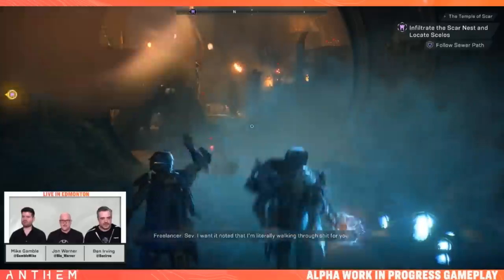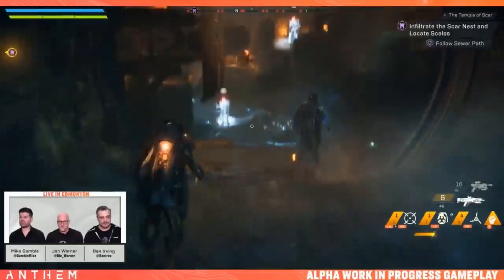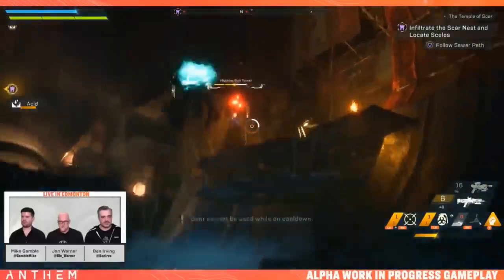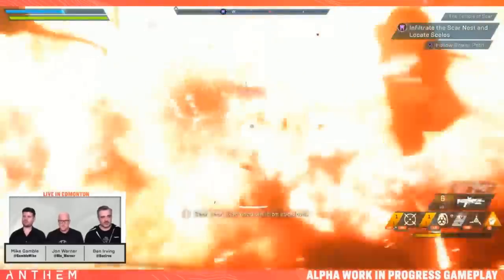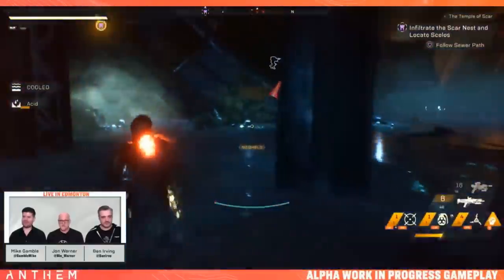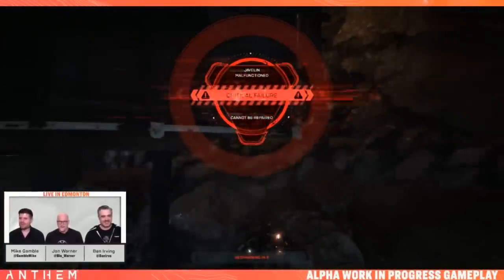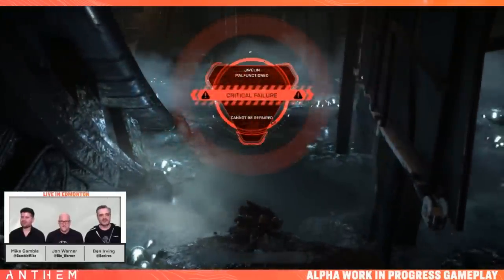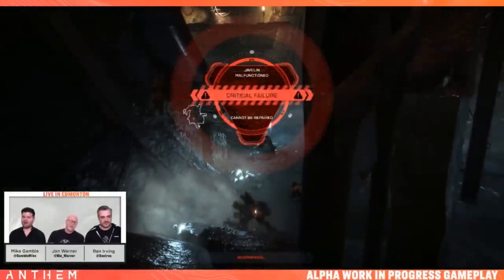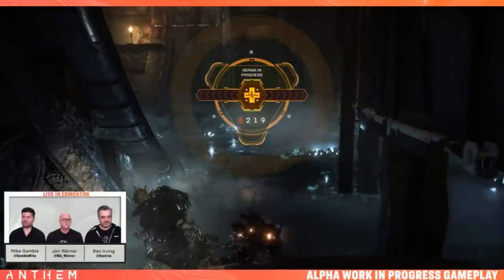Rocket turrets in the sewer — you can dodge them when prompted. Multiple players go down in quick succession. Ben is the last one standing, shield up, trying to revive teammates. The team discovers the floor is covered in acid — that's why they were dying. One player was overheating on top of a box in the acid. Rocket turret eventually cleared, team revived. They note the downside of not wearing headphones during the stream — they couldn't hear the audio cues.